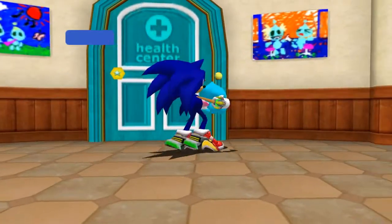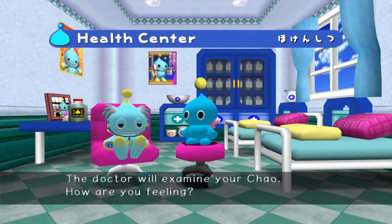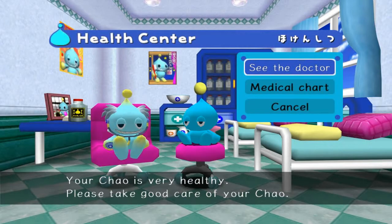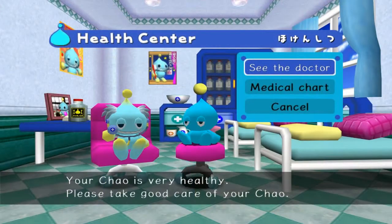Alright, next is the health center. As you can see, you can check to see if your Chao is sick. Chao can get sick, but it is such a rare occurrence — I've seen it once in over 400 hours of this game. It's a very rare occurrence, and I may show it off using Fusion's Chao just so you can see what it looks like.